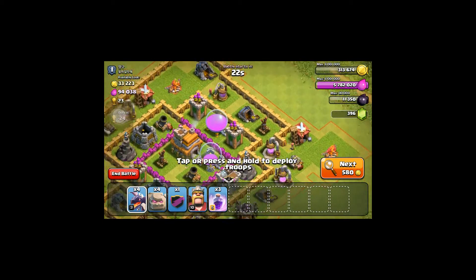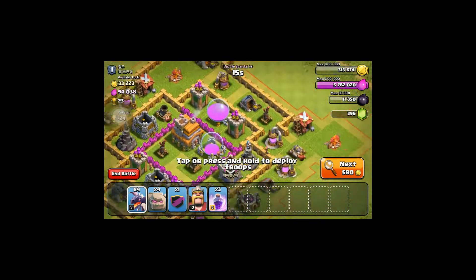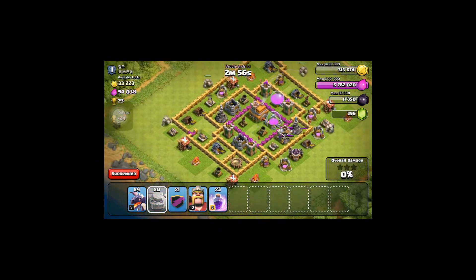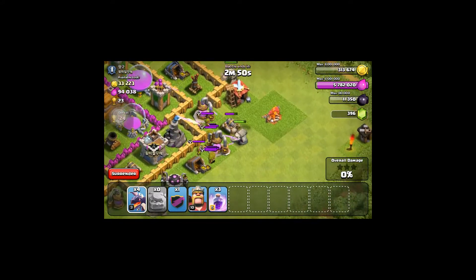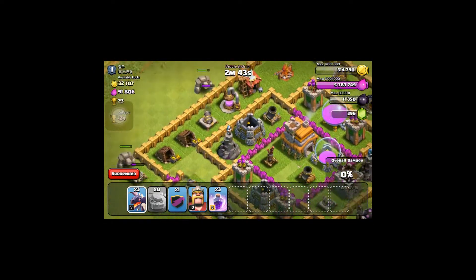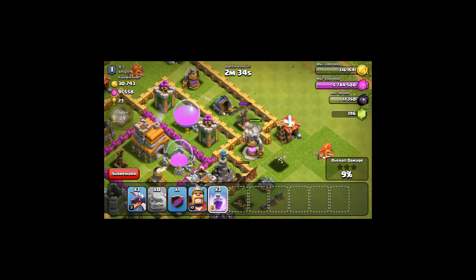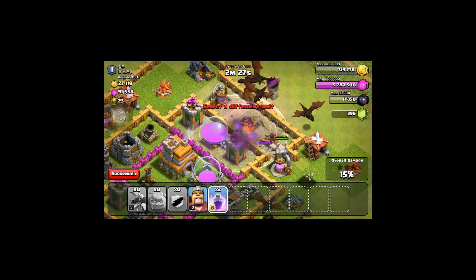What I'm gonna do is put down two golems on each side, to hopefully kill that air defense. So I'm gonna spread them out. He has clan castle troops, but that's okay. So what I'm probably gonna do is put down a dragon just to kill it out. I really want them to break from that air defense. I'm just gonna help them out, and then I'm gonna throw in a rage.